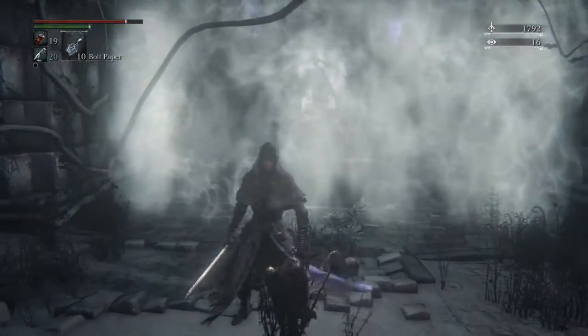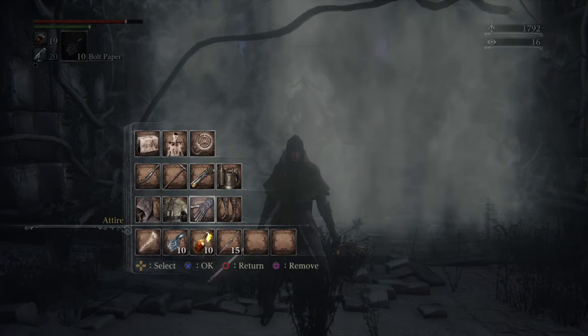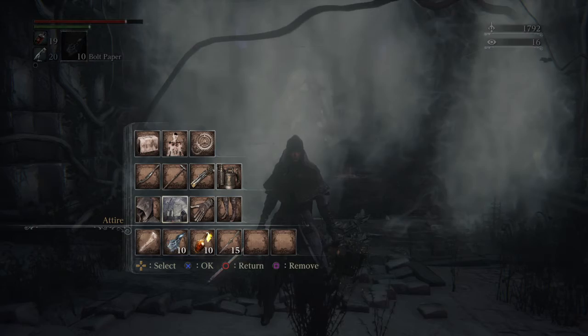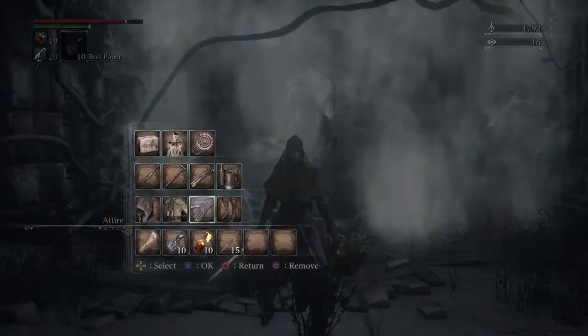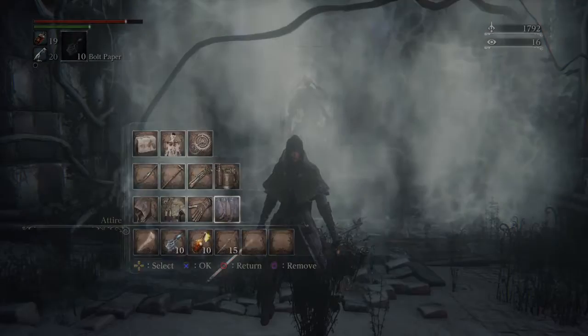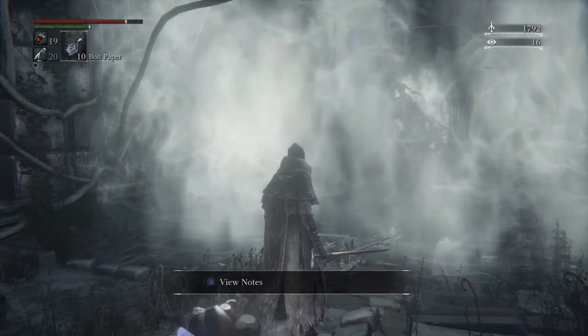So we'll want to avoid getting killed unnecessarily. Most of the boss's attacks are physical damage, but a lot of the spells deal arcane damage, so I'm wearing the Tomb Prospector set, which has got excellent arcane resistance.